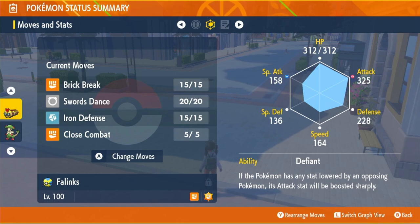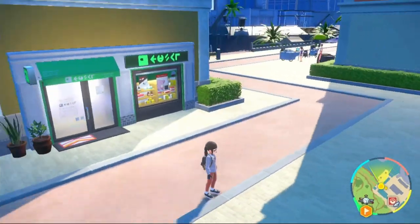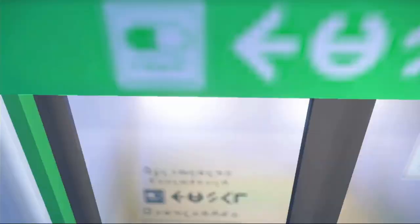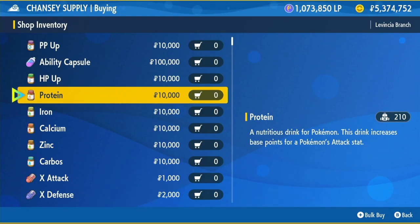As you can see, we are up in attack and down in special attack. Our EVs are going to go into HP and attack. If you don't know where to buy the EV items, go back inside the Chansey Supply Shop and buy your HP Ups and Proteins for 10,000 Pokédollars each. You'll need 26 HP Ups and 26 Proteins, so altogether it will cost you 520,000 Pokédollars.